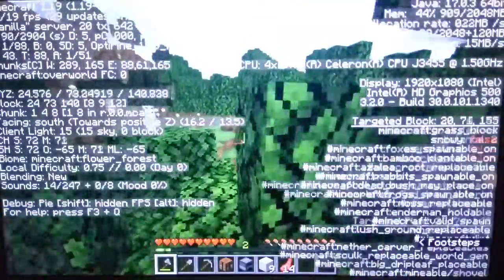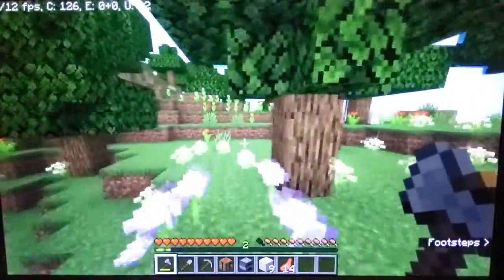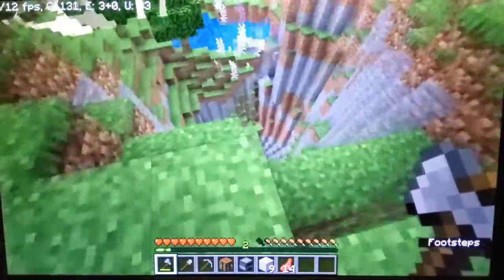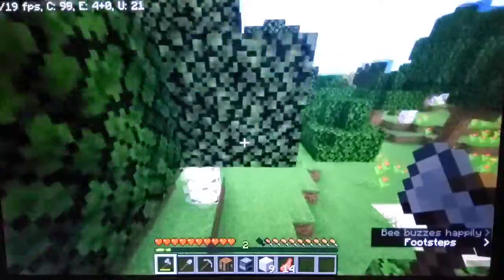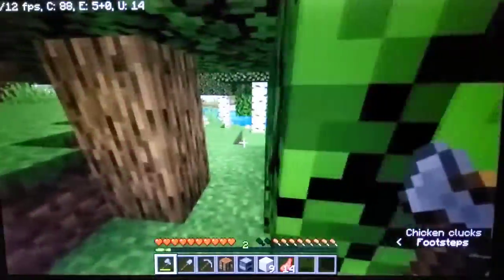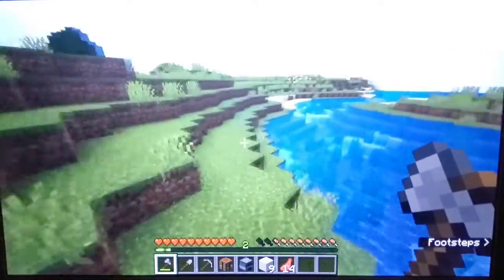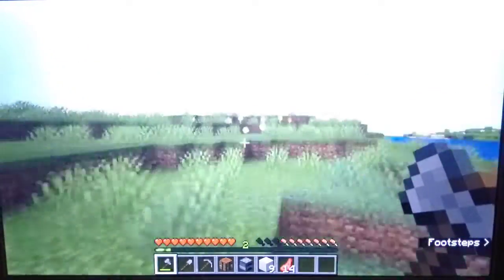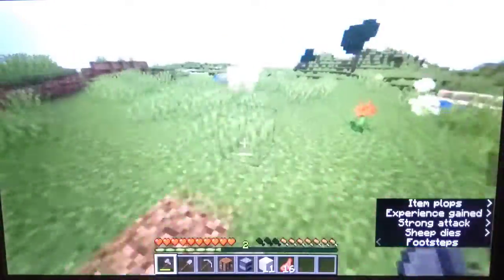A flower forest - lots of flowers here. There's a bee really high up. Okay, that cave goes down a lot. Oh, it looks like there's a plains - yep, plains biome. There's sheep, could get more food. Okay, so let's get a bunch of food for this episode - this will be the food gathering episode.